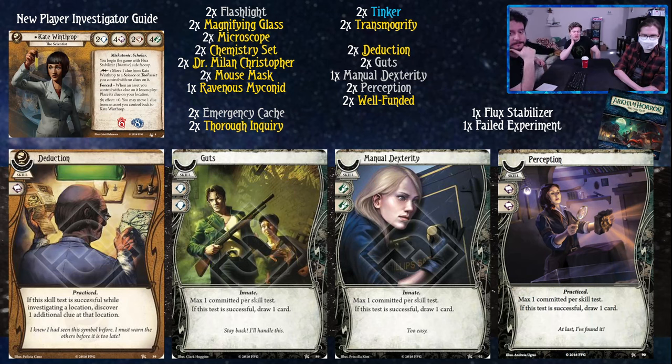We have a random Manual Dexterity mostly because we have an extra slot after the Ravenous Mykonid, but sometimes you'll want to evade a thing - you have four Foot, you might as well use it. Perception commits for two Book and draws a card when you are passing the Book test, which you will do many times.